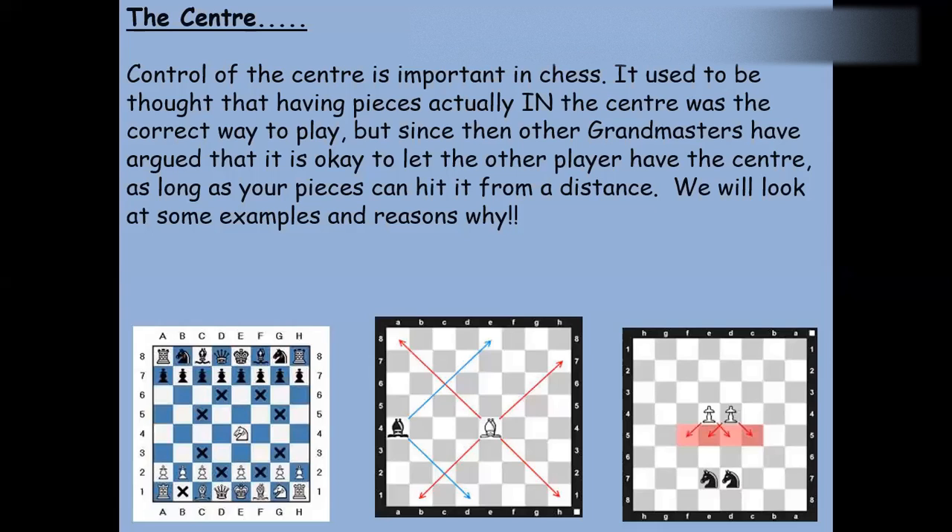This one will be slightly quicker than the presentation on pawn formation, and we're going to look at the center of the board. It very much links in with the next one about active pieces — I could almost have done the two presentations together, but for the sake of not making things too long, we'll keep them separate. The center of the board in chess is very, very important.